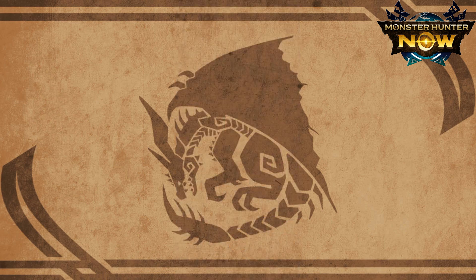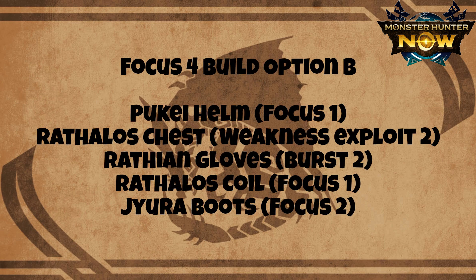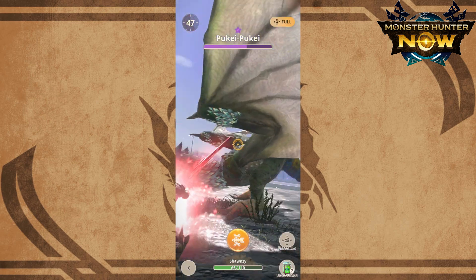Focus 4 build works a little better and I would consider this the bare minimum. There are a couple of options for this build. We can go with Bouquet Helm and Chest, Jura Todas Boots for Focus 4, and Weitian Gloves and Koi for Burst 3. Alternatively, if you like to see crit effects, go with Bouquet Helm, Rathalos Koi and Jura Todas Boots for Focus 4, Weitian Gloves for Burst 2 and Rathalos Chest for Weakness Exploit 2. Lastly, if your bow's damage is below 2000, you can go with Bouquet Helm, Rathalos Koi and Jura Todas Boots for Focus 4, Jagra's Chest for Rising Tag 2 and Rathalos for Burst 3. The Focus 4 build allows you to maintain burst without having to add in a level 1 shot after activation.